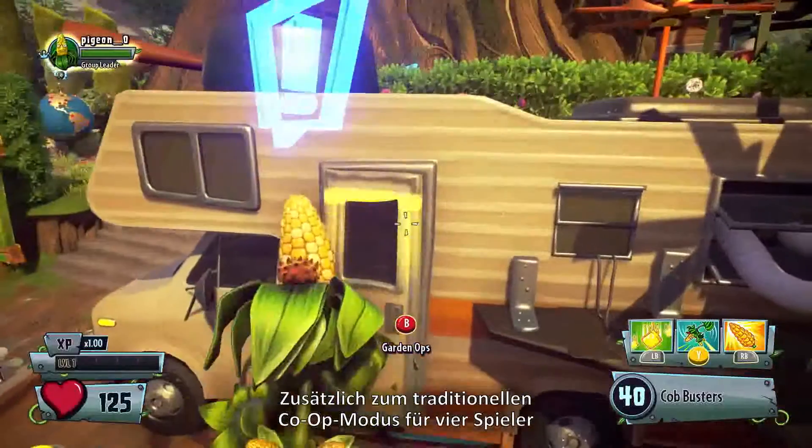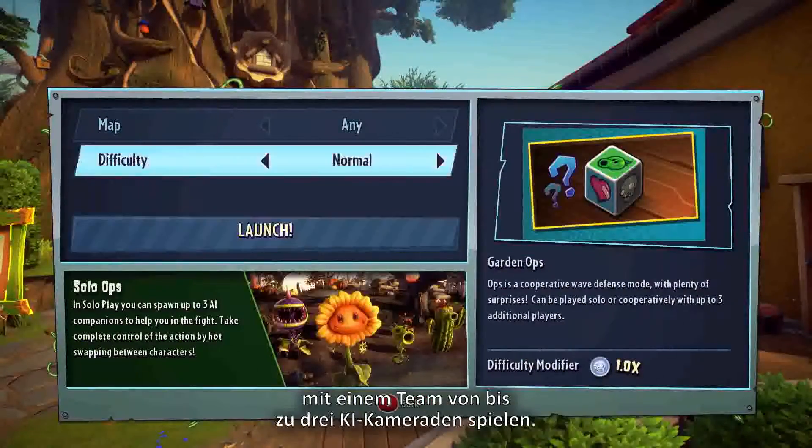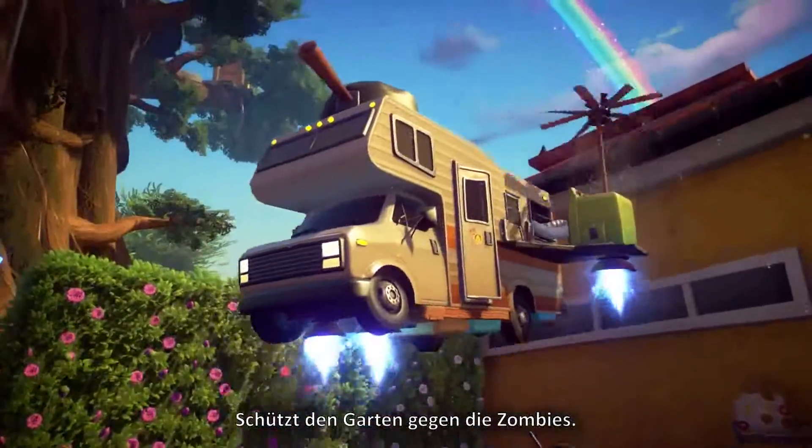In addition to traditional 4-player co-op, our solo play mode lets you play by yourself with a team of up to 3 AI-controlled teammates. In Garden Ops, your mission is simple: protect the garden against the Zombies.